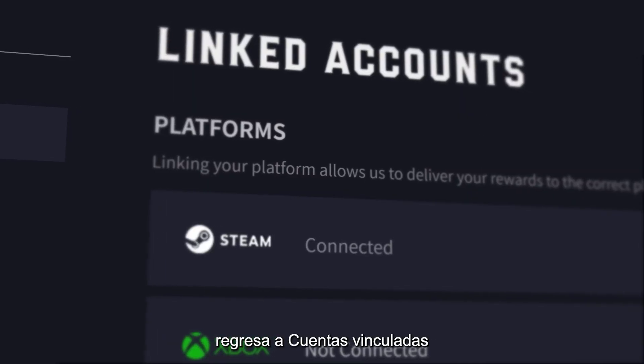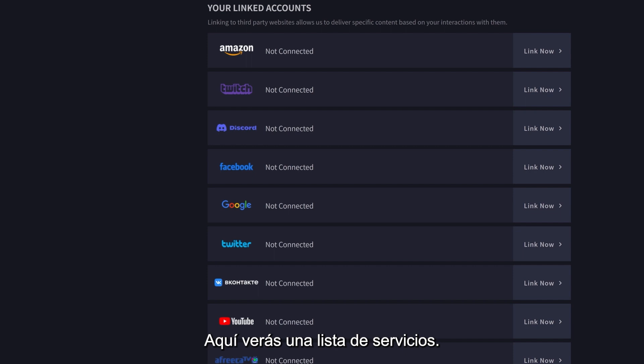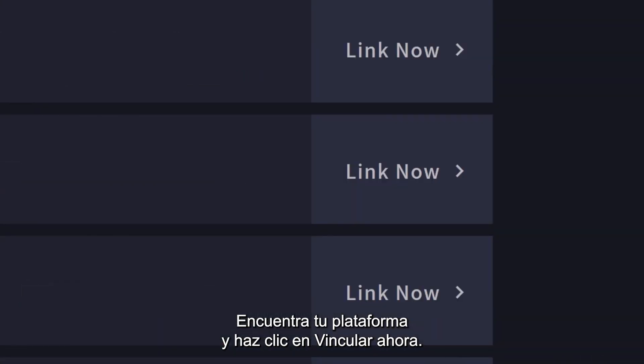Once your platform is linked, return to the Linked Accounts page and scroll down to Your Linked Accounts. Here you'll see a list of services. Find your streaming platform and click Link Now.